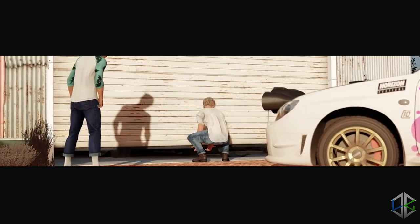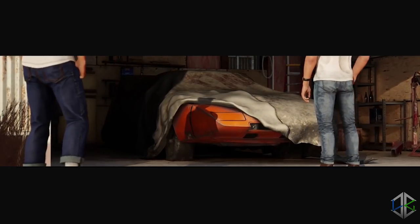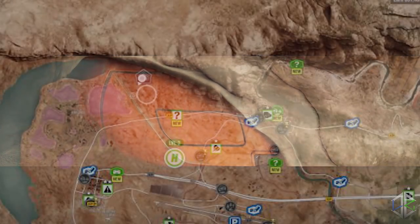Okay, time to open her up. 69 Dodge Charger Daytona. Look at the size of that wing. This is a custom NASCAR racer. What's it doing all the way out here?